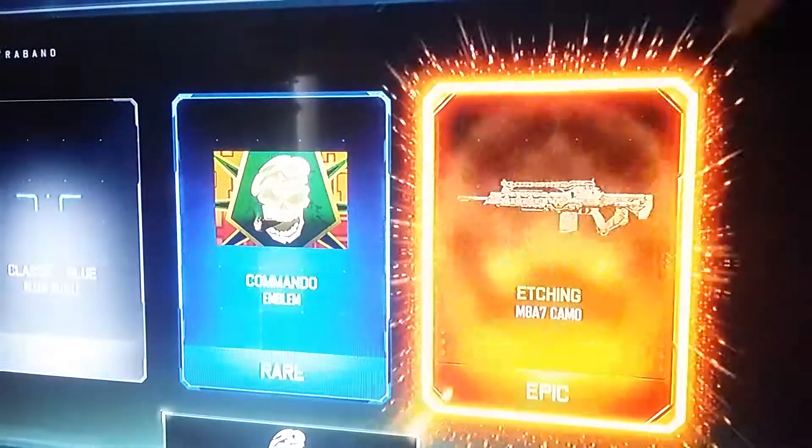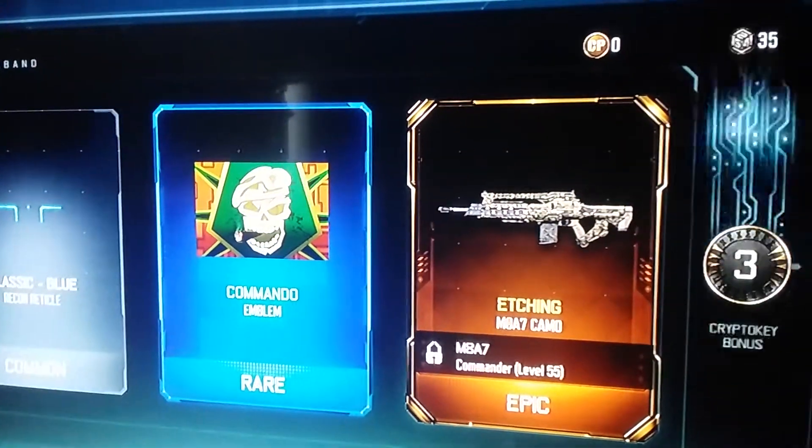It'll be quick. I see an epic gun — it's a crappy camo. And then we got the Weevil Quick Draw variant.